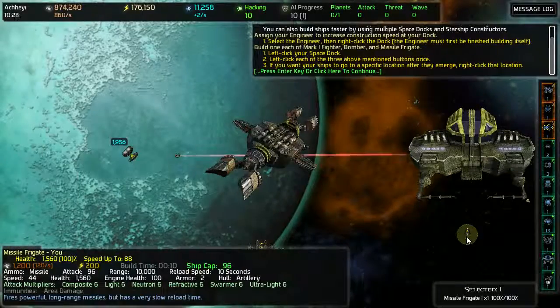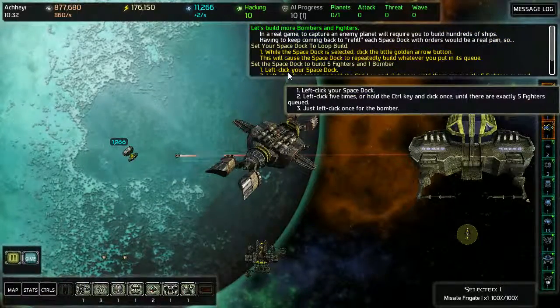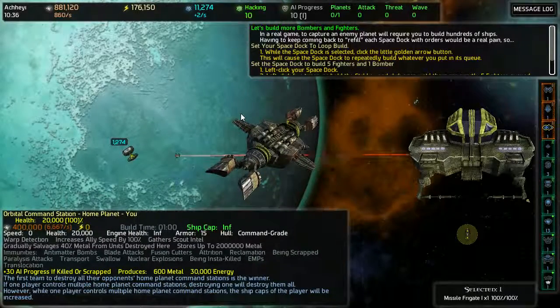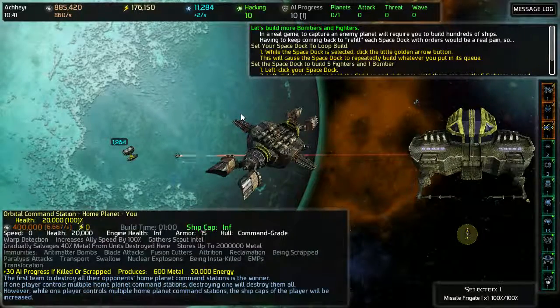Yeah. Let's build more bombers and fighters! In the real game, to capture an enemy planet will require you to build hundreds of ships.